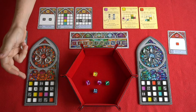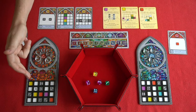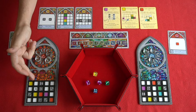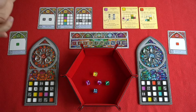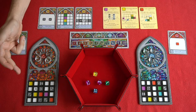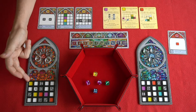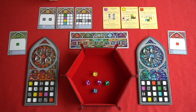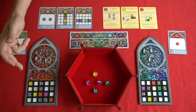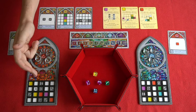The first dice that's placed on an empty window pattern has to be on the perimeter on the outside. Then the subsequent dice placement rules are that you must place a dice either orthogonally adjacent — left, right, up or down — or diagonally adjacent to a dice that's already been placed. You must also be aware of any pre-shaded spaces on your window pattern that you've chosen. So for example a yellow dice has to be played here and a number 5 dice has to be played here.